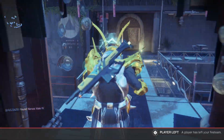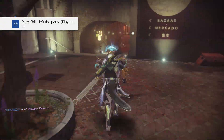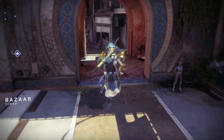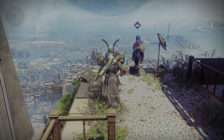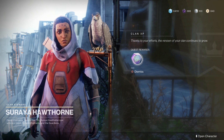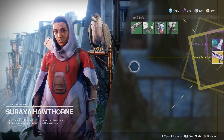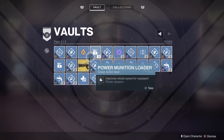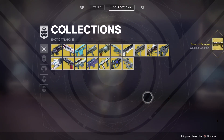We'll pick up the Skyburner's Oath from my vault later, and here is another awesome drop — we opened up a luminous engram and it gave us Sweet Business, which is an exotic weapon I did not have previously. That was an awesome pickup for me.